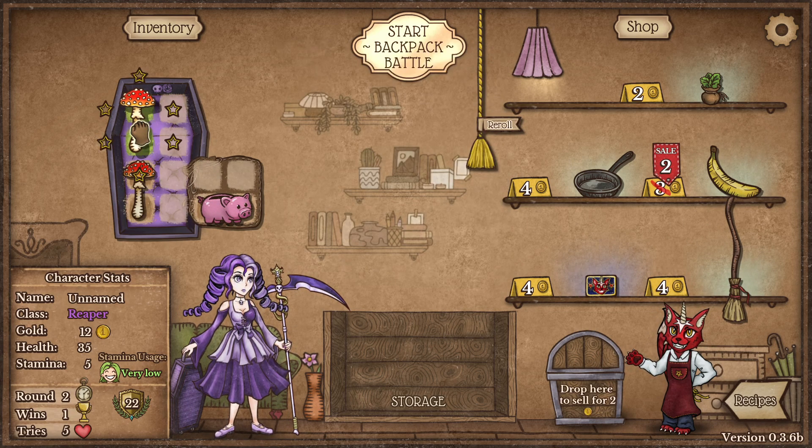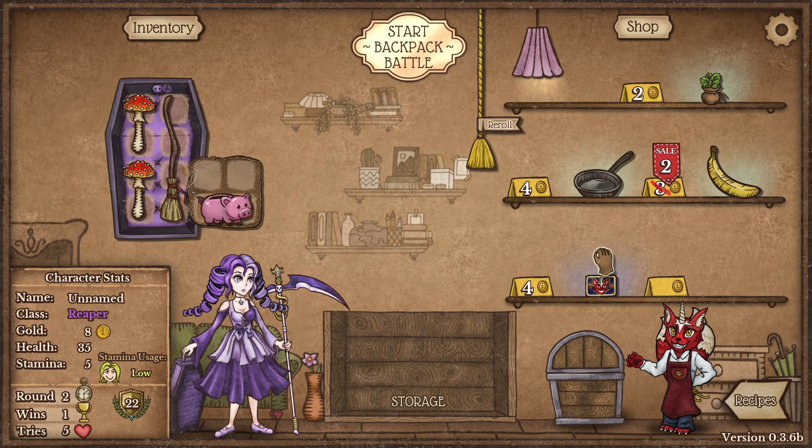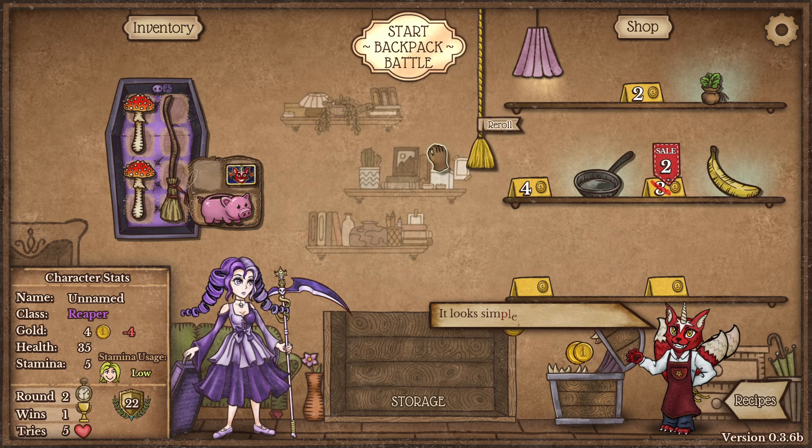I really like the broom but it's hard to use most of the time. You can sell items for half their price. The game becomes really complex the more you play it. What do I need from here? I guess I can take the rarity card.